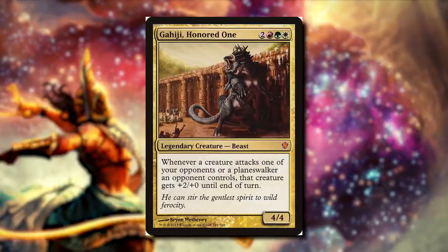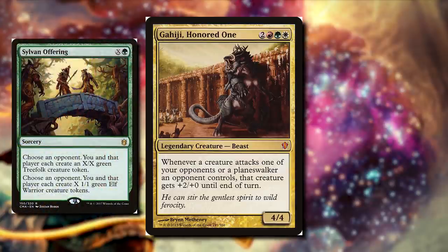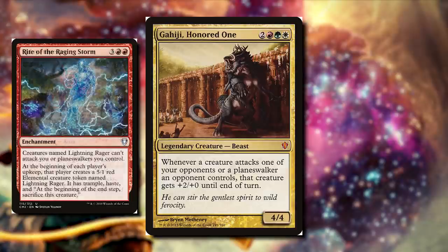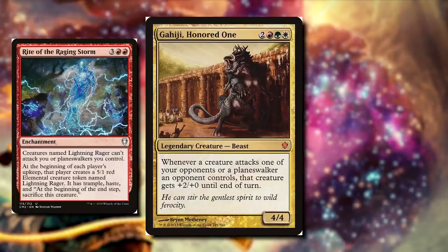What's really crazy is we can cast cards like Sylvan Offering, where we're going to make a bunch of tokens not only for us but an opponent as well, so already we're promoting them to hit their opponents. Shiny Impetus is going to make it where when the enchanted creature attacks, we get a treasure token, and that creature gets plus two, plus two, and it's goaded — so it has to attack another player other than us if able. Rite of the Raging Storm is an enchantment where we're going to make Lightning Ragers, and they can't attack us or planeswalkers we control. At the beginning of each player's upkeep, they make a 5/1 red elemental named Lightning Rager, put it onto the battlefield with trample and haste, and at their end step they have to sacrifice it. So if we have our commander out, that's a 7/1 — it can't attack us, trample and haste. Yeah, this is a nasty card.